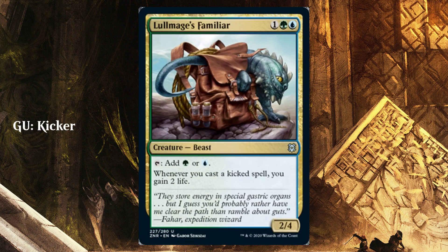Next we have Simic, which has a theme of kicking spells. You're going to have lots of spells with kicker, and do things when you cast a kicked spell — whether it's copying them, putting counters on things, or gaining life. You generally just want to play a bunch of cards that care about kicker and a bunch of cards with kicker. That's what Lullmage's Familiar is telling you: whenever you cast a kicked spell, you gain two life. It also gives you the mana you need, because a lot of kicked spells cost a lot. Green and blue are pretty good at getting lands onto the battlefield, so it makes sense they get the kicker ability.